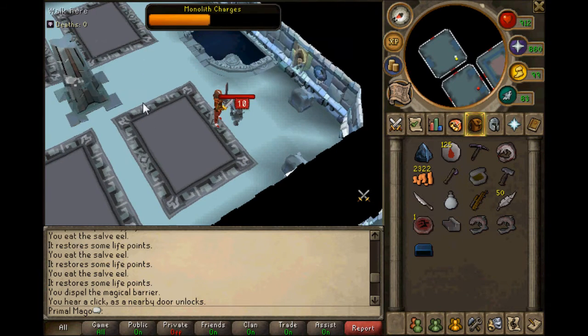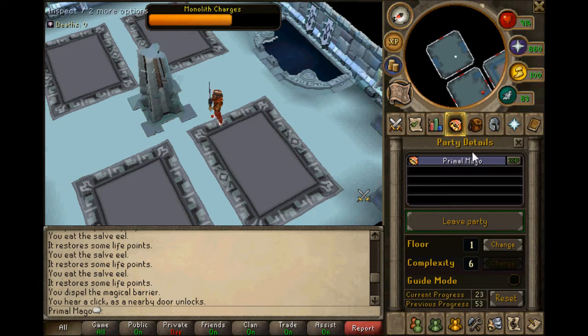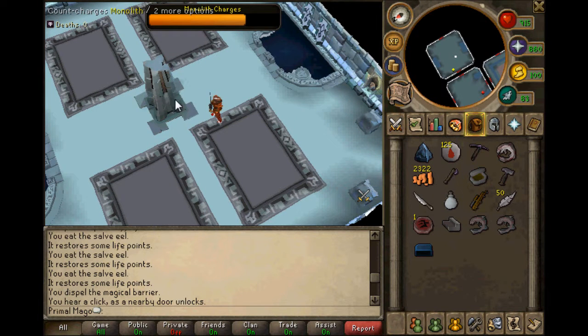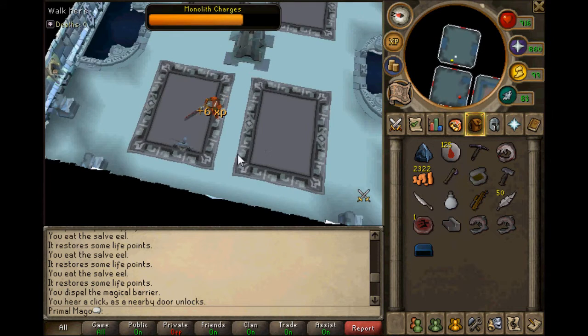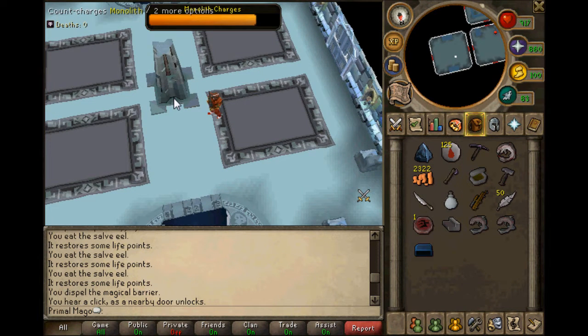A quick tip I forgot to mention in the beginning: reset your progress back to zero once you have done every single floor. Every time you reset, you will prestige, and prestige is what levels you up here. So don't forget - it's vital that you reset when every floor is done.